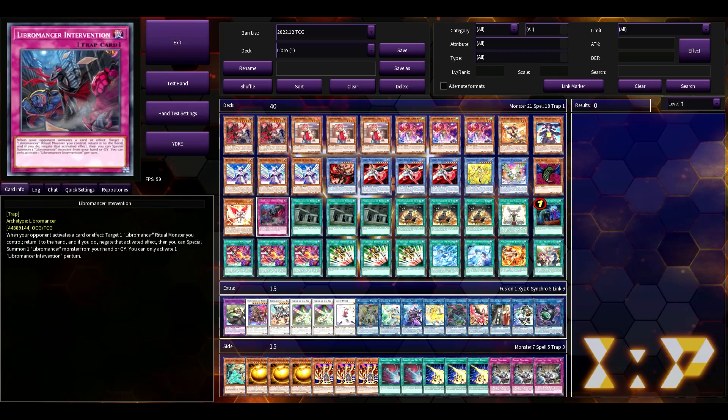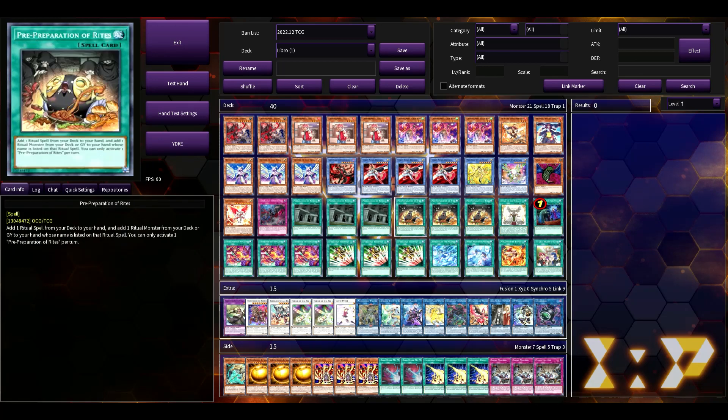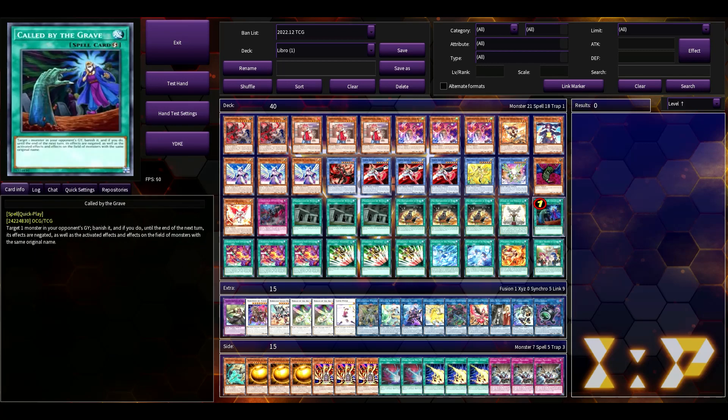Christia is an excellent win condition. Lib Intervention just helps protect against things like your Dark Rulers — it's just another negate, just keep in mind it doesn't destroy. Prep accesses all the good stuff that you want. Called by the Grave mainly because Droll is the thing that hurts the deck the most. I'm not playing Talents in the main deck or the side deck at all, because I feel like if they stop you at the right time, you're not actually able to extend through that with a draw or two in the Talents. Whereas Called by the Grave can actually help you to just play through something.